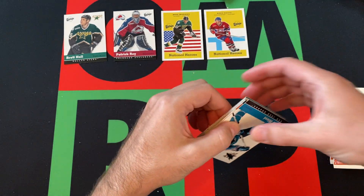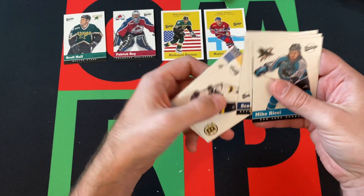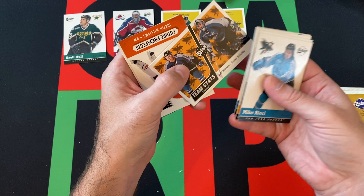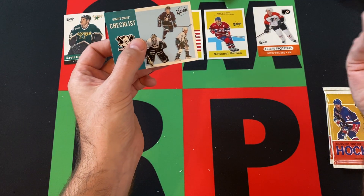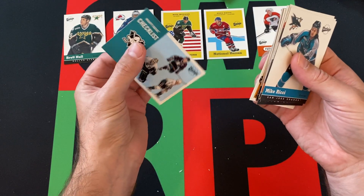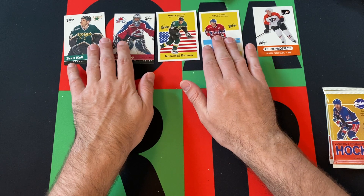Mike Richter, Brian Boucher, Jason York, Scott Walker, Bill Guerin, Martin Rucinsky, Sergei Gonchar. Team stats cards — Jeff Friesen and Steve Shields for the Sharks. Justin Williams Future Prospects card — they called him Mr. Game Seven because I think he scored in Game Seven a couple of times. And a checklist for the Ducks. I just remember calling him Mr. Game Seven, though I don't totally remember the full story.